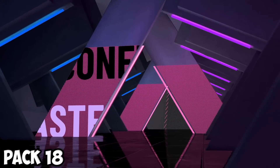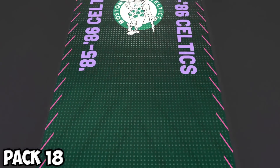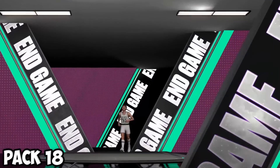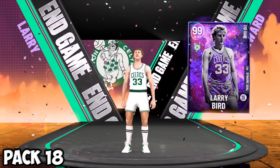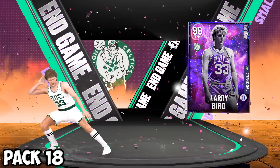Moment of truth — the dark matter. Eastern small forward, it's going to be LeBron. Okay, that is definitely not LeBron — Boston Celtics. That is definitely Larry Bird! Dark matter end game Larry. I would love to use this card in 2K23 but there's no good version of him yet and nobody has his dark matter.